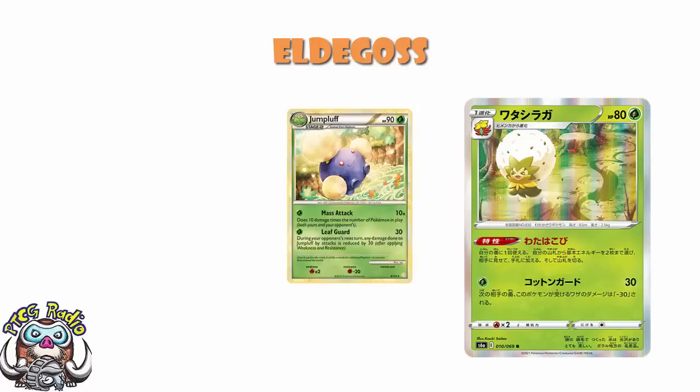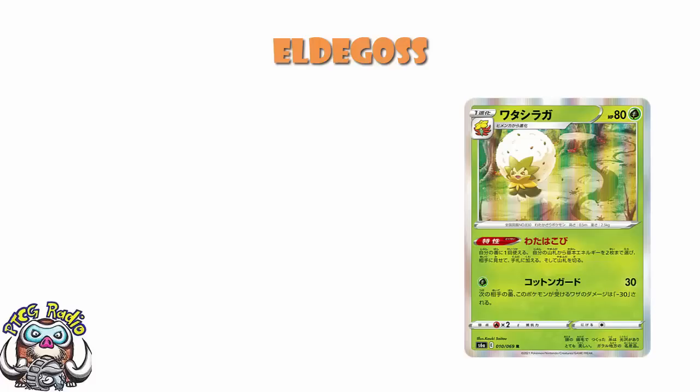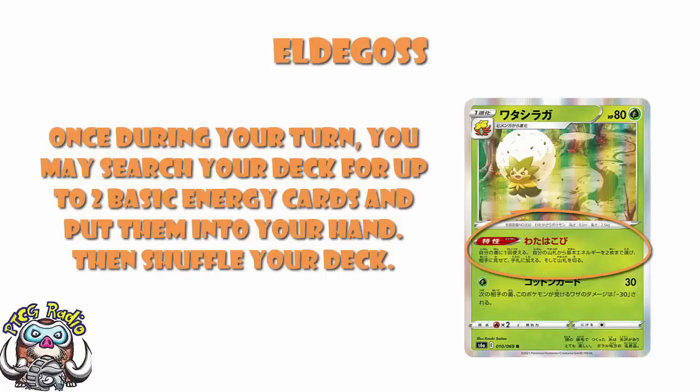But we absolutely do like the ability: Cotton Carrier. Once during your turn, you may search your deck for up to 2 basic energy cards and put them into your hand. Now, admittedly, this very much is basic energy — you are not getting special energy here. But I absolutely love it.